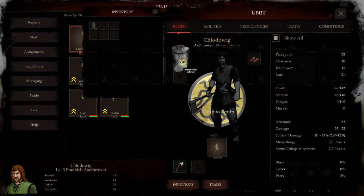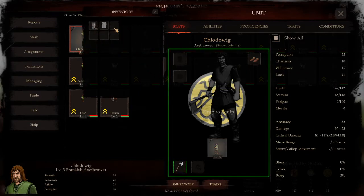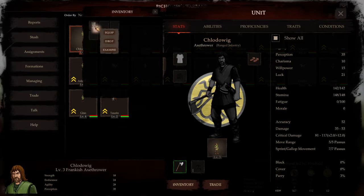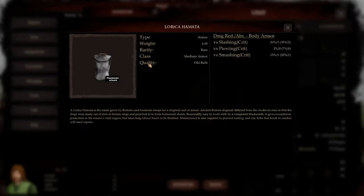So can I like take that in, take this one away, put this one in? How can I do that? Equip. All right, equip. No suitable - so we can maybe not use it. Do we have to examine it first? Armor - rare medium armor.